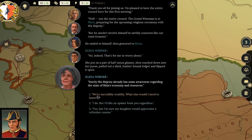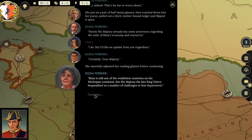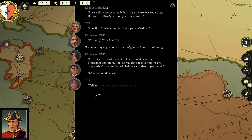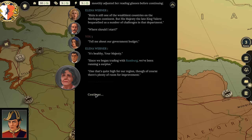Elena adjusts her reading glasses and begins: 'Rizia is still one of the wealthiest countries on the Maricopian continent, but the late King Valero bequeathed us a number of challenges.' She describes the governing budget as healthy—since beginning trade with Rumberg, they've been running a surplus quite high for their region. 'His majesty King Valero was hesitant to increase government spending—perhaps even too hesitant.' Hugo interjects: 'Don't sugarcoat it—he was a miser.'